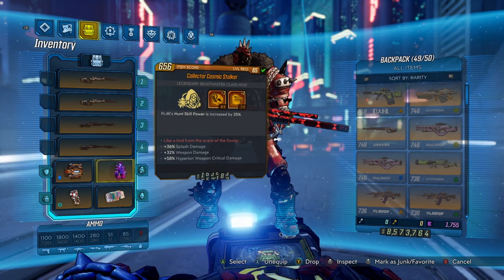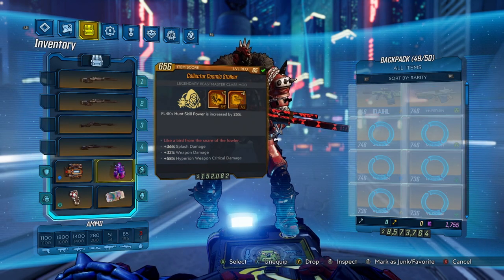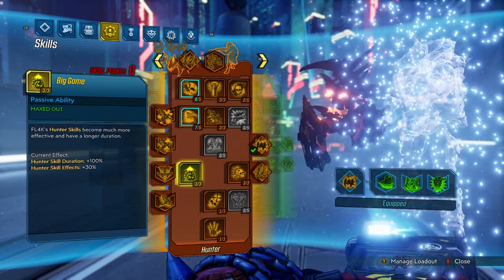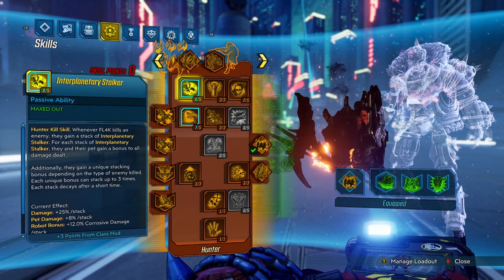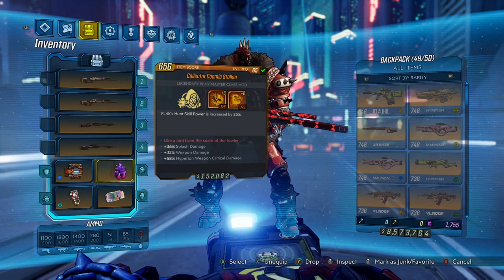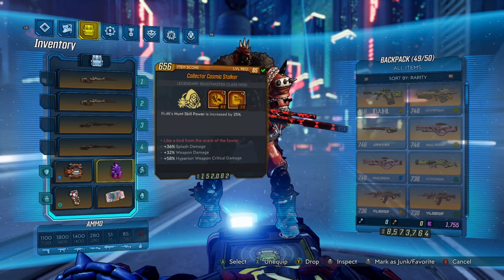For our Class Mod: for bossing, use the Bounty Hunter — it's just the best thing for bossing. But for mobbing, I use the Cosmic Stalker. You're going to want 6 out of 3 into Big Game and 2 extra points into Interplanetary Stalker. With Jakobs crit damage, weapon damage — as long as you have Jakobs weapon crit and weapon damage, maybe some extra crit damage or extra Jakobs damage — you're going to be good. Those are the best things you could get.